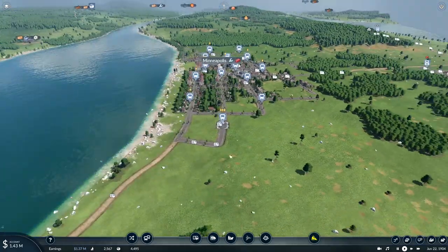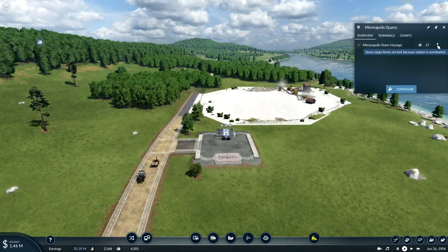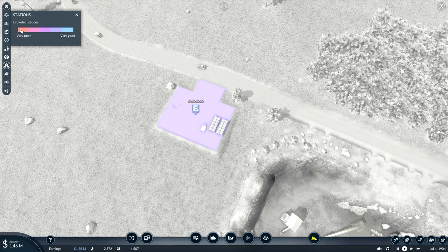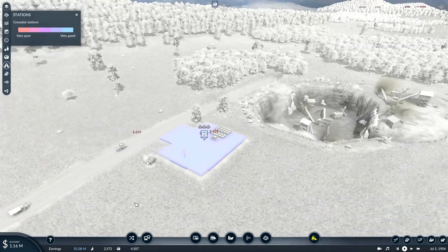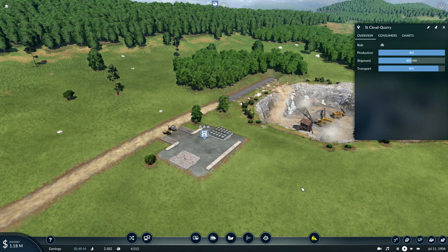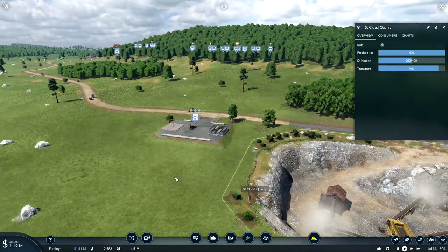First off, I've got to show you what the update actually did. Some cargo items are lost because the station is overloaded — so the station is full, that's pretty much what that means. And if we go into the stations menu here you can see it starting to turn to very poor. I'm not sure whether it's just that they vanish completely, or whether the St. Cloud quarry here will get rather grumpy with us. I had to check the update didn't break the save game — thankfully not.